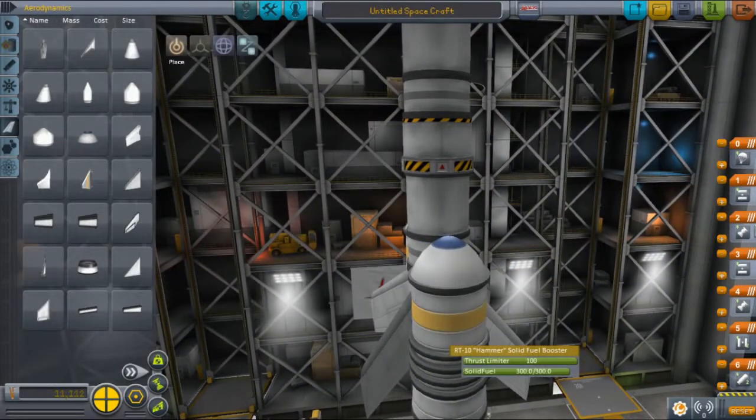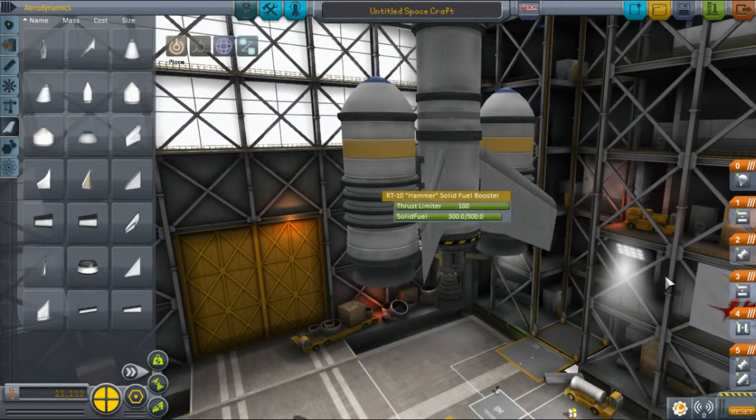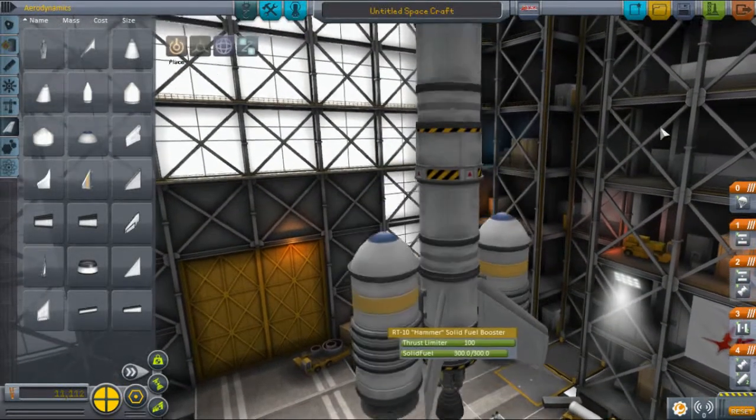The only other thing I need to do is set up staging. Staging is really important — messing up staging is probably the reason most of my spaceships fail the first time around. I'm going to put the bottom liquid fuel engine in the first stage, and put the upper stage engine on the same stage as the decoupler directly below it. You don't have to do this — if you don't, you just hit the space bar twice. I'm doing it to make things easier. Now I'm going to launch.